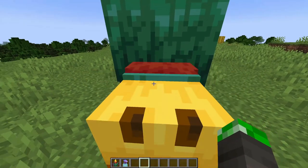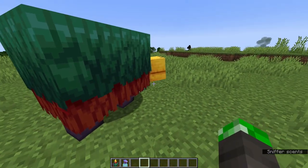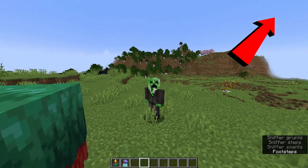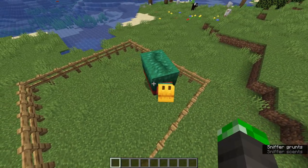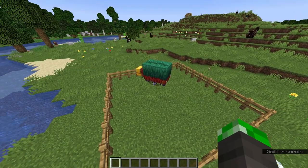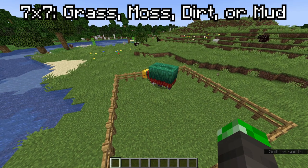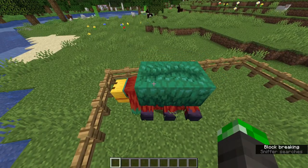Finding one of these things isn't the easiest thing in the world, so I actually have an entirely separate video on that subject — link is in the top right of the screen. But once you have one, it's pretty much smooth sailing. All you have to do is keep it in a 7x7 space of grass, dirt, moss, or mud blocks so that it is able to sniff.